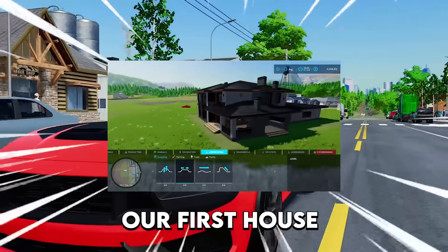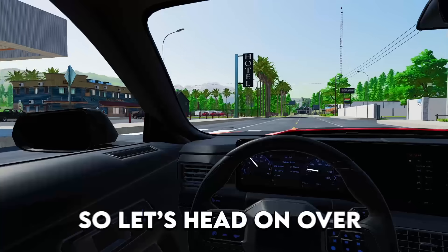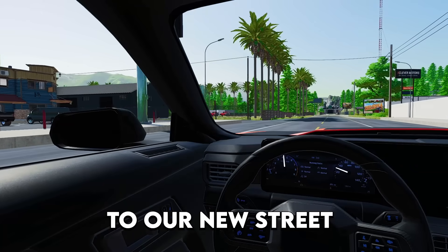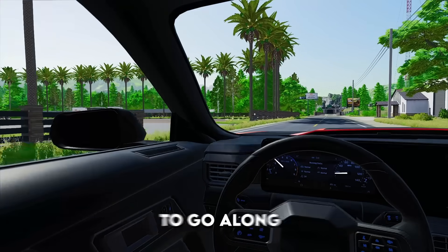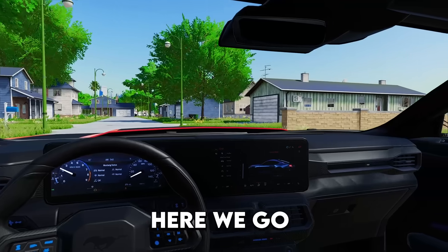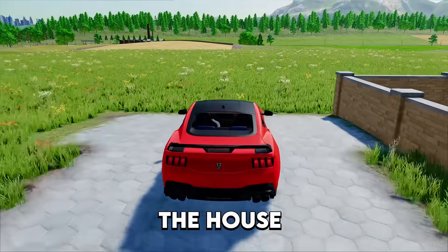Today we're going to be building our first house in Evergreen Valley, and it's going to be a futuristic modern house. So let's head on over to our new street and we're going to get this entire house built today and build out a whole bunch of vehicles to go along with the property.